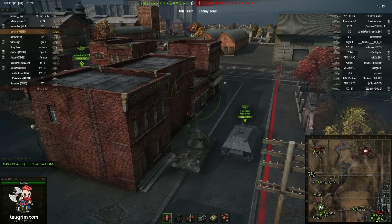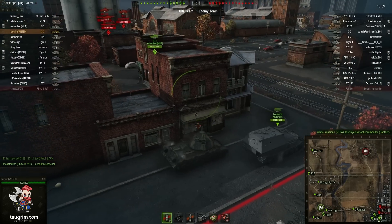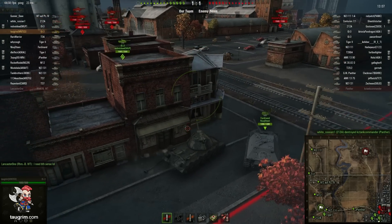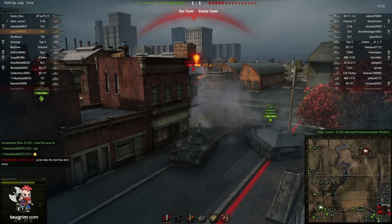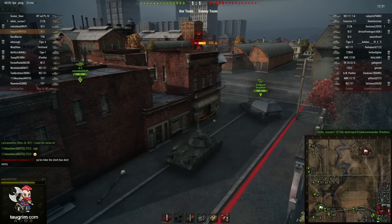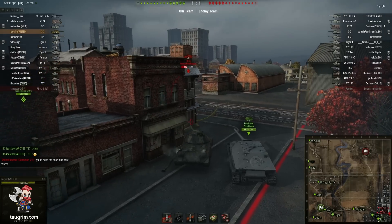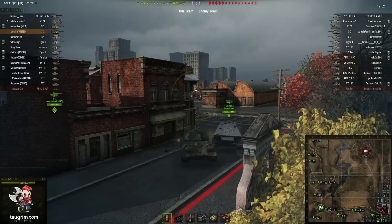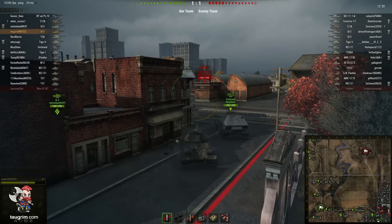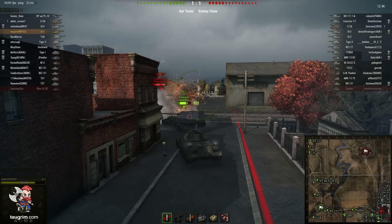I move toward the railroad tracks and an opposing IS-3 is going to have the first shot advantage since he's already at the corner. This IS-3 nails me through my front hull, but he's using the side scraping technique, which is not really recommended for this tank for the reasons I mentioned. Because he was exposing the side and rear of his tank, I was able to set his tank on fire, so even though we exchanged one penetrating shot apiece, he took more than twice the damage that I did.